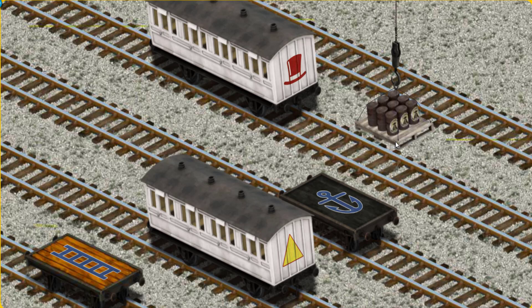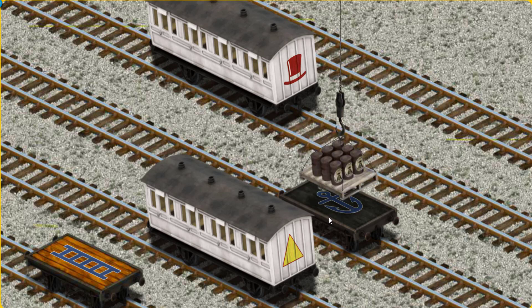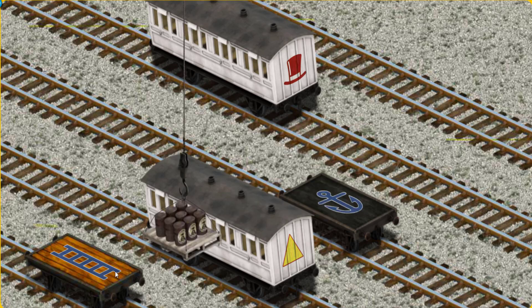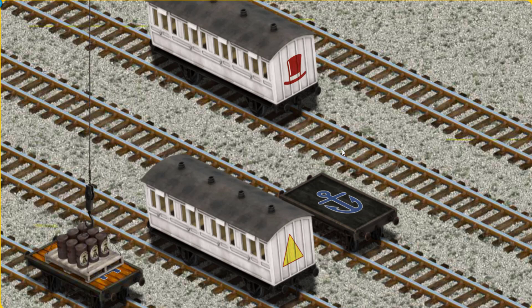Show Cranky where the orange flatbed with the picture of a ladder is. Help Cranky find the orange flatbed with the picture of a ladder. You've found it!